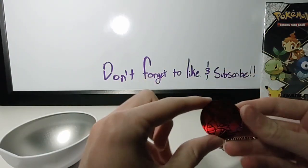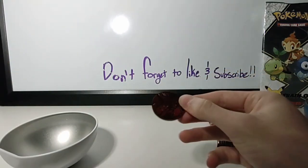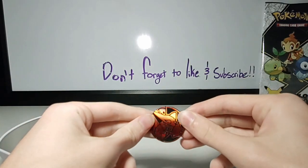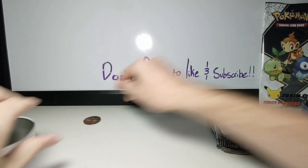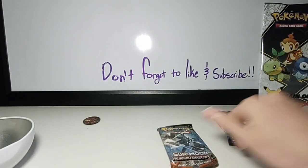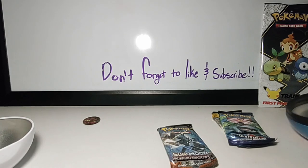We got three of these things — we're not going to look at them yet, these are going to be surprises for later. We got this cool Volcanion pin. Let me get the light there so y'all can probably see it. Look at that, it's Volcanion. Let's get these cards. Oh, I'm so happy. Oh my gosh — I shouldn't have looked at them.